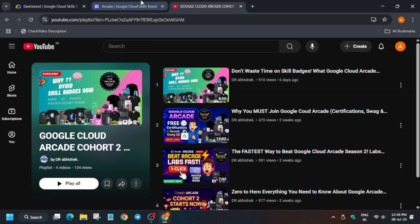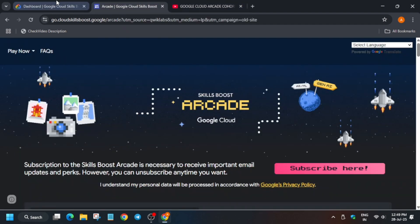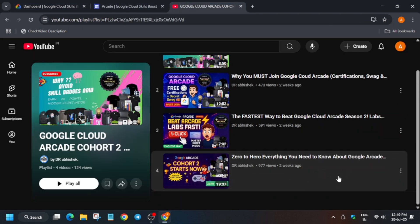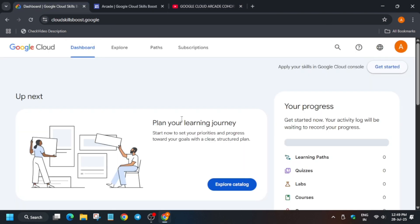Let's come back to our main topic regarding the Arcade program. Once you have created the account, this will tell you how to make your public profile public. But here specifically I am talking about what you need to do to get the prizes. First of all, make sure you are signed into your Cloud Skills Boost account, then click on your profile icon and go to the Settings option.